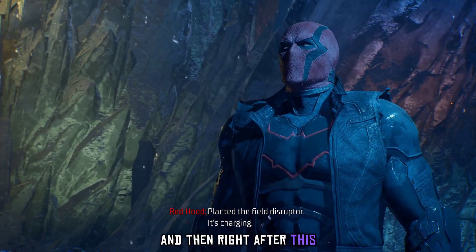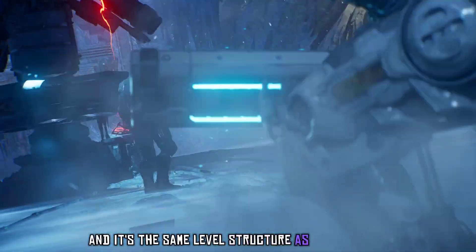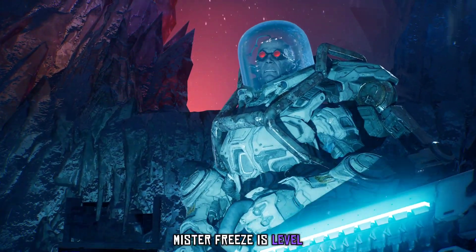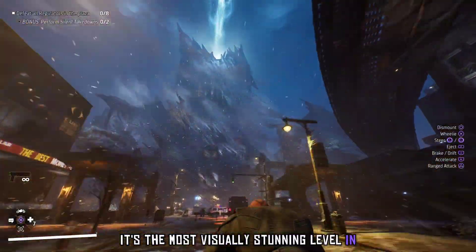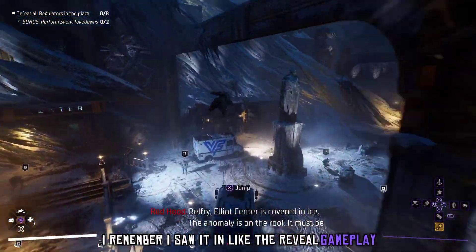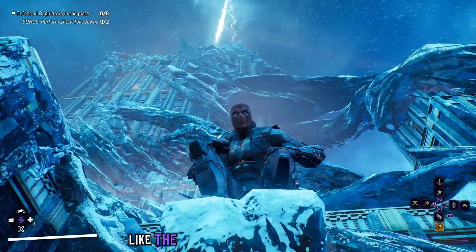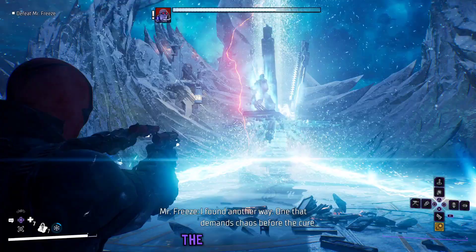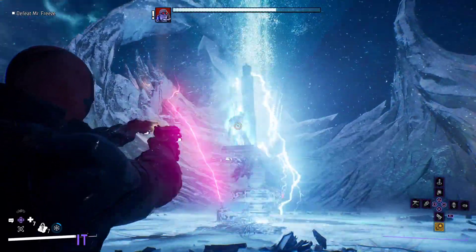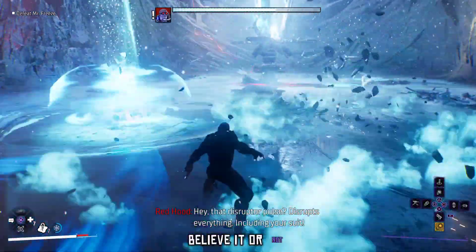Right after, I decided to start taking on Mr. Freeze. It's the same level structure as Harley Quinn. But let me tell you — Mr. Freeze's level is the most visually stunning level in the entire game. I remember seeing it in the reveal gameplay and it still looks the same. The level terrain looks so good — the ice everywhere, Elliot Memorial covered in ice. It just looks so good. And the boss fights were sick too, because you actually fight Mr. Freeze twice, believe it or not. Pretty cool.